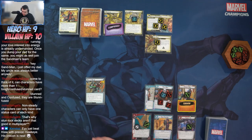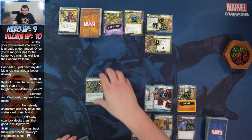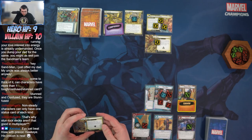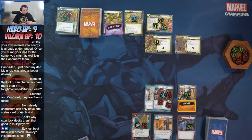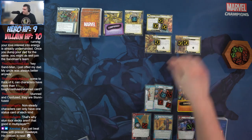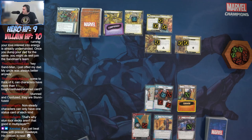Second back guard: when revealed, place one acceleration token on the main scheme OR exhaust a character you control and spend one resource of any type — we'll exhaust Ant-Man and spend a Web Shooter resource. Third back guard, Title Stands: place X additional threat where X equals the number of sand counters on City Streets — that's four total threats added. Chat mentions having fun with pre-con Hawkeye — nice!